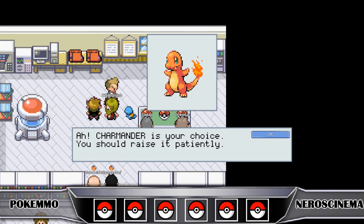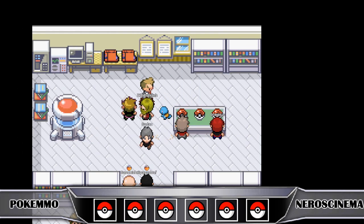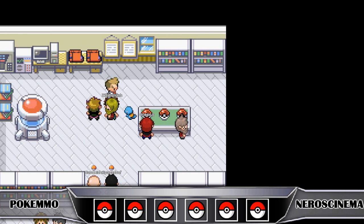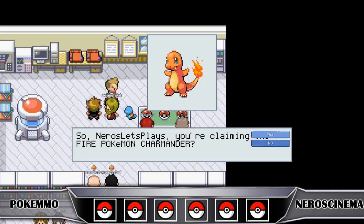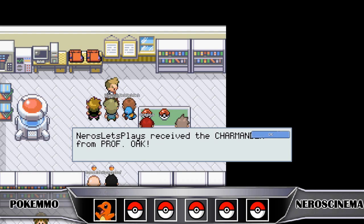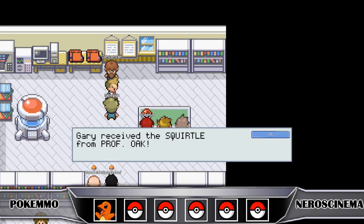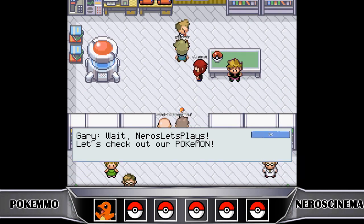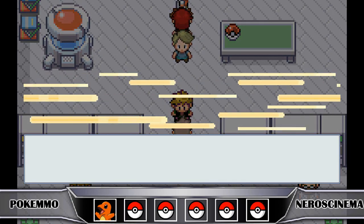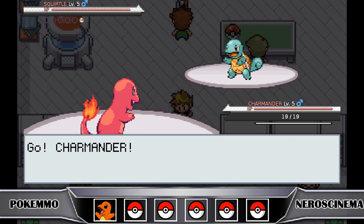Who do I pick? We've got Charmander, Squirtle in the middle, and Bulbasaur. I took Bulbasaur when I played through this solo because I like Bulbasaur the most. This time I'm thinking either Squirtle or Charmander. It's pretty hard to find good Fire types, so we're going with Charmander - even though it's a little more difficult for the first two gyms. I received Charmander from Professor Oak, and of course Gary - being the douche he is - takes Squirtle for the type advantage.